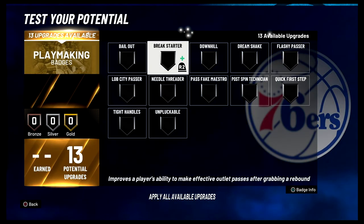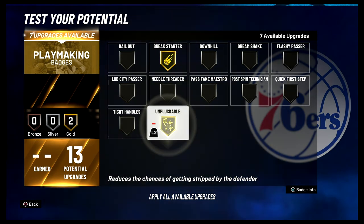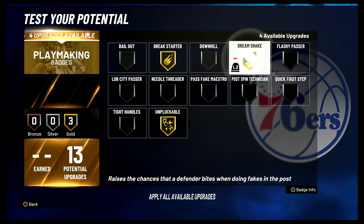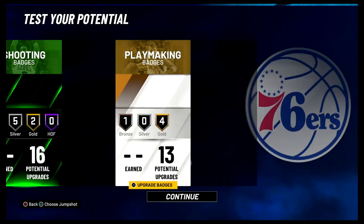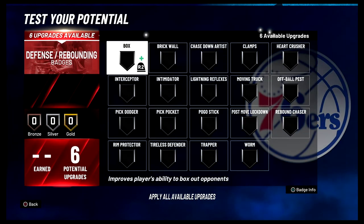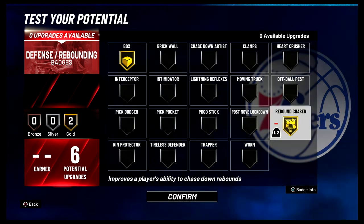For your playmaking badges, you're going to put Break Starter on Gold, Unpluckable on Gold, Dream Shake on Gold, Post Spin Technician on Gold, and Quick First Step on Bronze. For your defense and rebounding badges, you're going to put Box on Gold and Rebound Chaser on Gold.